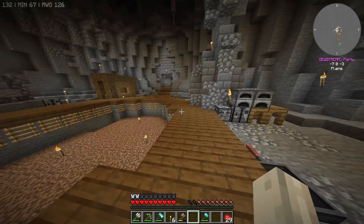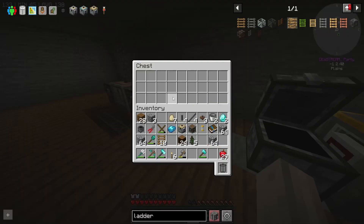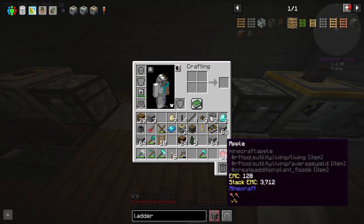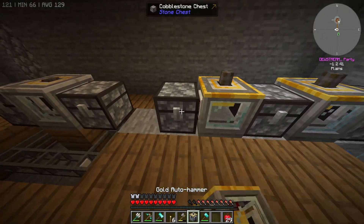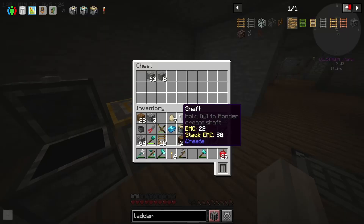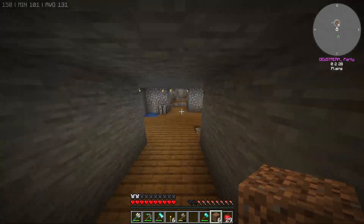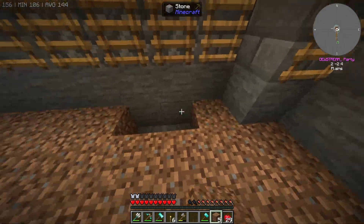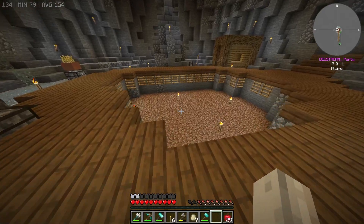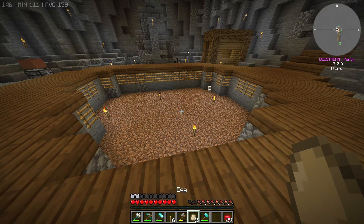I need to grab a little bit more dirt, then we can throw our chickens in there, hopefully get some chickens and start breeding them. We should make some more dirt — this auto-hammerer is pretty quick at what it does. Let me get a little bit more diamonds while we're here. We should also look into making grass because this would look a lot better if it was actually grass.